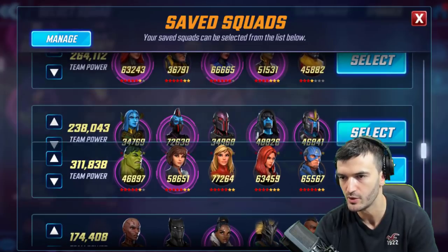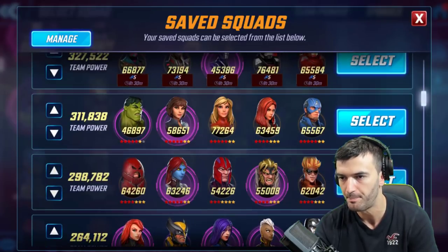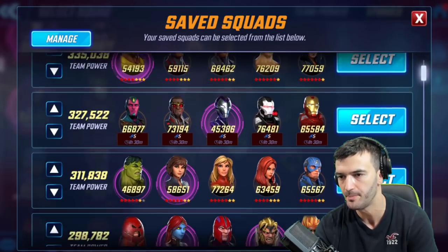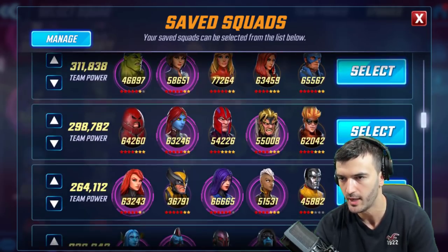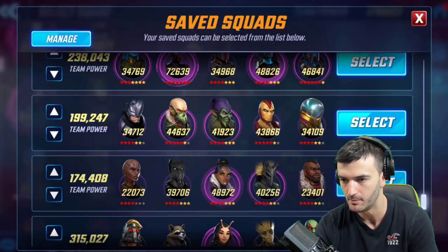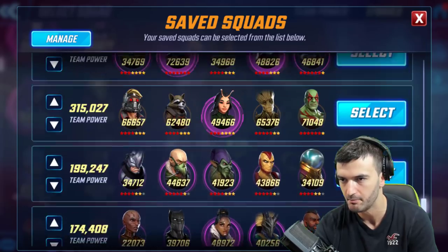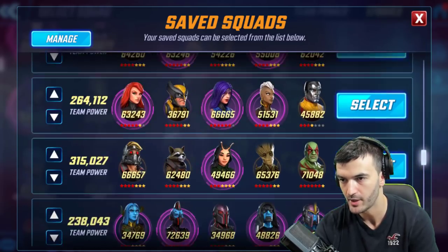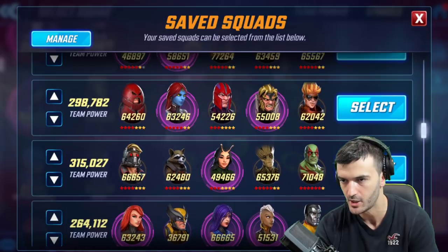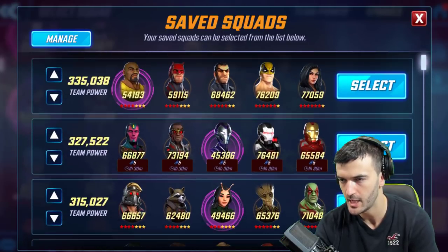Let's check back on our saved teams and move some things around. What you want to do is put your teams in order of team power - team power is crucial. You want your highest team powers at the top and lowest at the bottom, because it really determines what opponents you're able to get in blitz.